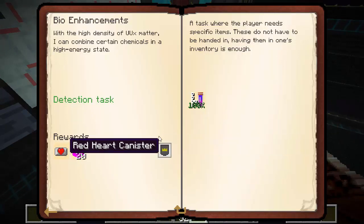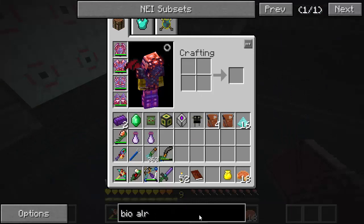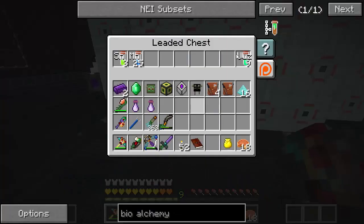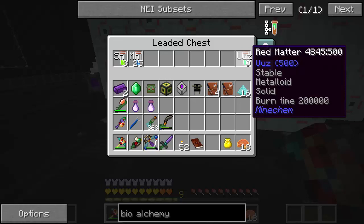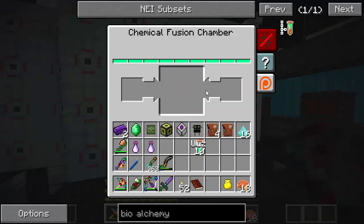That gave us some magenta lapis and a red heart canister. Now we get to bio alchemy, which is basically red matter — uuz, element 500. You need 10 uuz and five bio modifiers, so it's a bunch of bio modifiers plus 10 red matter. For the red matter I just kept putting tin together — it probably cost me over a billion RF per single red matter. I don't know the full power cost to get a 500-ID element, but we got all 10.